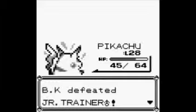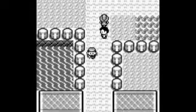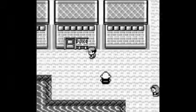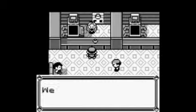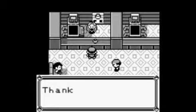We need to beat Lieutenant Surge in the episode after that, possibly, so that we can train Pokemon over level 30. This is Vermilion City — there's a Pokemon Centre next door, and there's also the Pokemon Club, which we will not go through today. I think that's it for this episode.